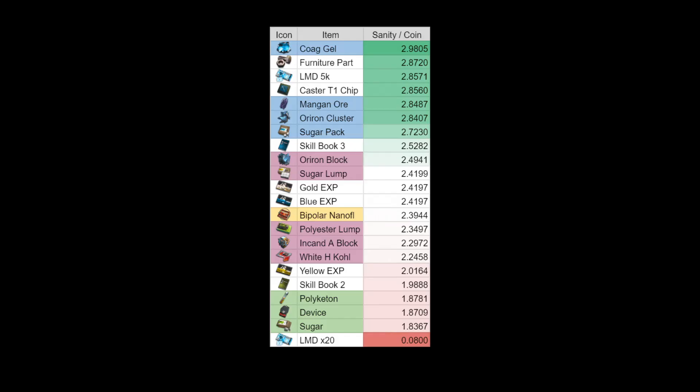Now let's take a look at PeterYR's shop efficiency list for this event. The blue materials are going to be the best buy in this shop, so you want to go for those first — buy whatever you need out of those. Also buy the caster chips and the LMD, as those are also great value, and the furniture parts if you're interested. Generally speaking, all of this is great value in terms of sanity per coin efficiency, except for the infinite LMD.